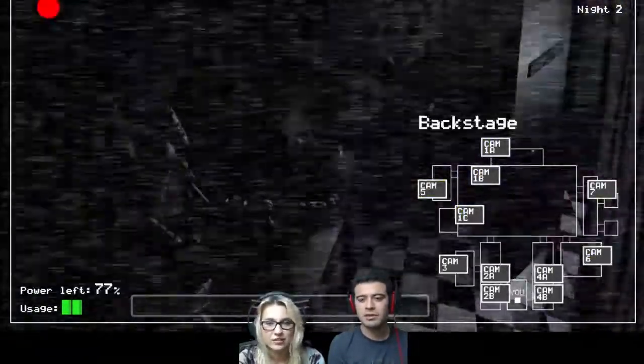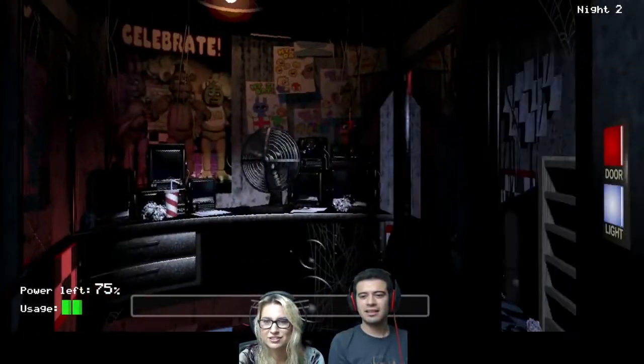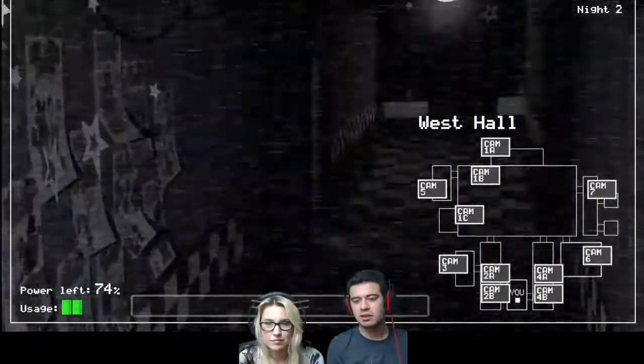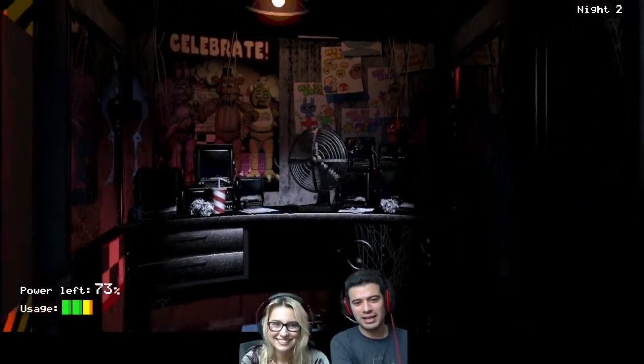That's a chicken. And Bonnie's still there. Where's Bonnie? He's going to appear soon — the bunny's going to try to scare you soon. When he appears next to your door, just close it. Turn off the light.